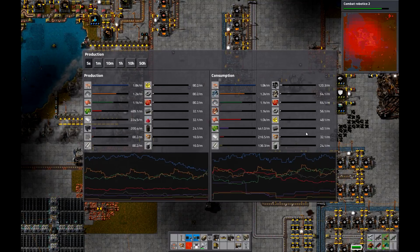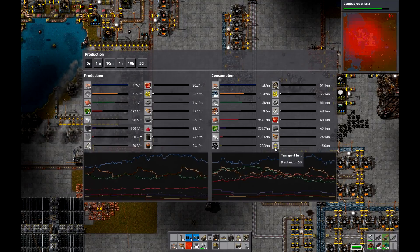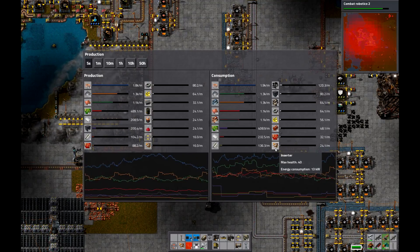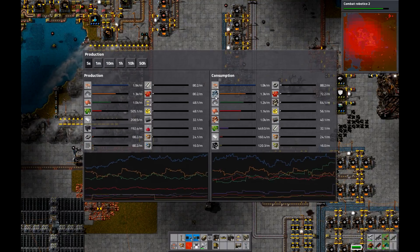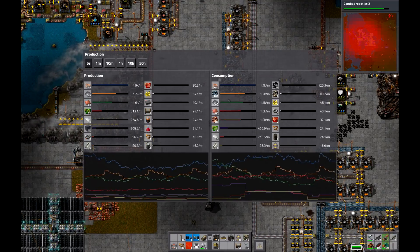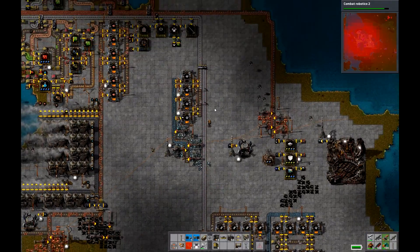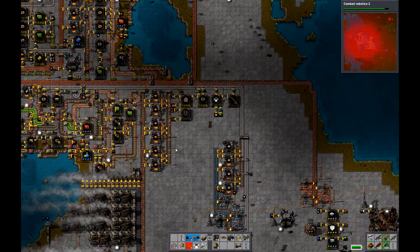This is the electric network info — the P button, by the way, for those of you watching at home. This shows me production of all my raw goods, or all the resources per minute, and my consumption. It lets me see if my production needs to go up or down. It only covers the 16 most used resources, but down here I've got oil barrels being used at 16 to 24 per minute, and my ore being used at 1,300 to 1,400 per minute. My iron plates are significantly overproducing, which is a good thing.